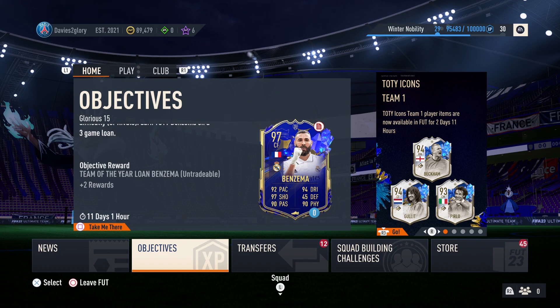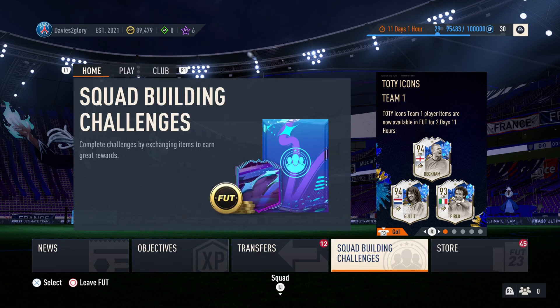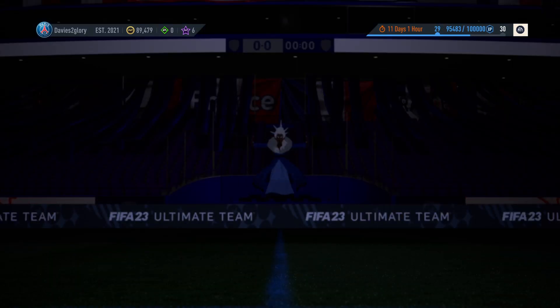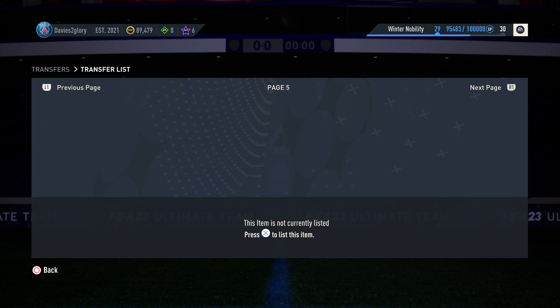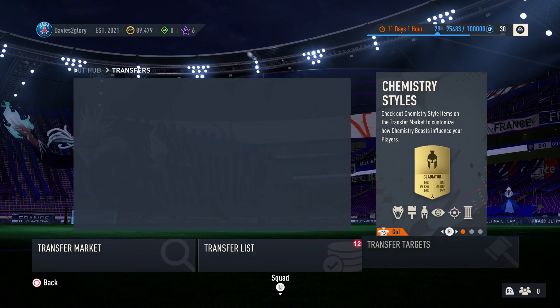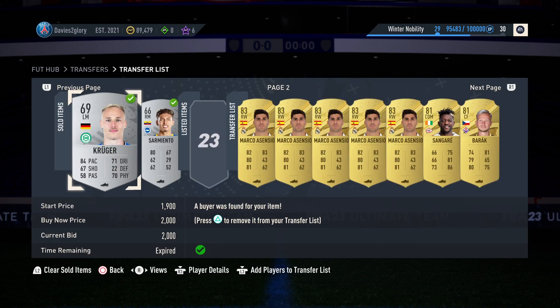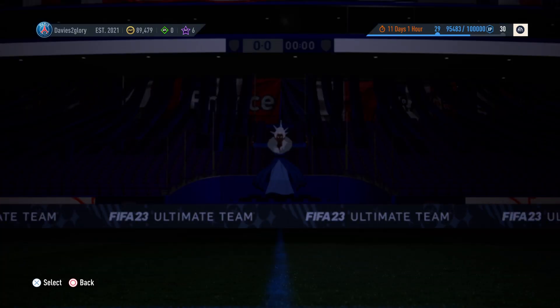Hi guys, welcome back to a brand new video. Today I'm going to be telling you about the leaks in FIFA and how to make coins during TOTY. I've been stocking up on a load of rare golds and 83s. I'm going to start stocking up on 83s, and I might even start going to 84s as well. You want to find 84s at about 3k.